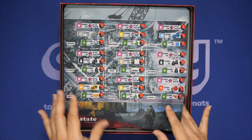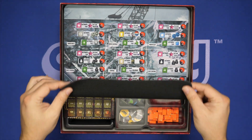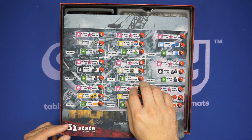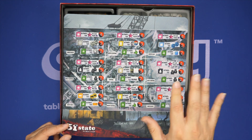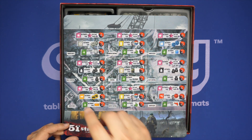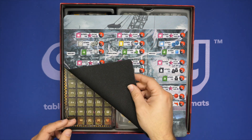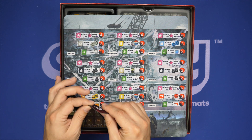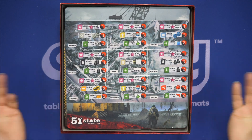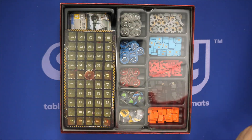If you backed the Game Found or pick up a Game Found copy, it also includes a playmat for the No Man's Land expansion. If you don't have the playmat, you can just set the cards out in order and you're good to go. It's a single-sided playmat — very thin actually — but it does fit right inside the box, which is fantastic. You can just lay it in there and not have to worry about it.